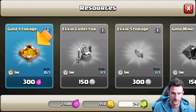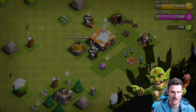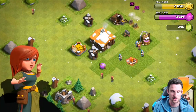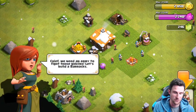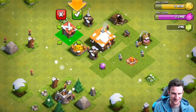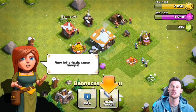There's one more gold storage — yep — and we already have our gold mine. The goblins love gold — please don't come after my gold, chief. We need an army to fight those goblins, so let's build some barracks. This brings me back — level two, whoo!